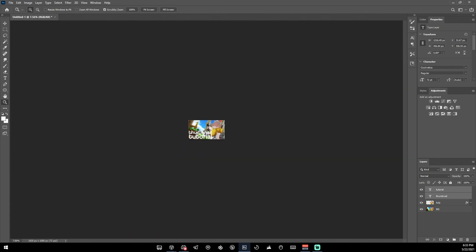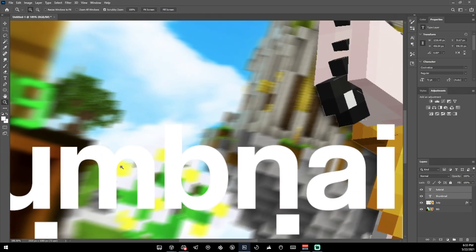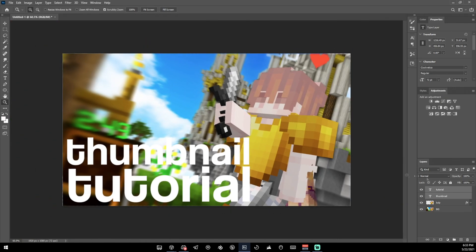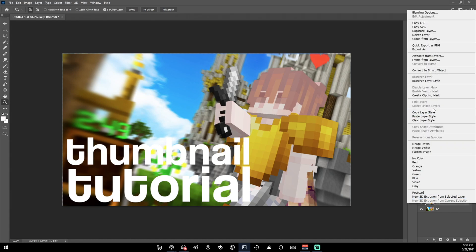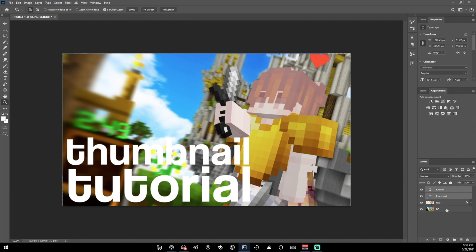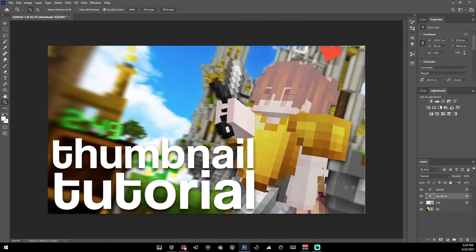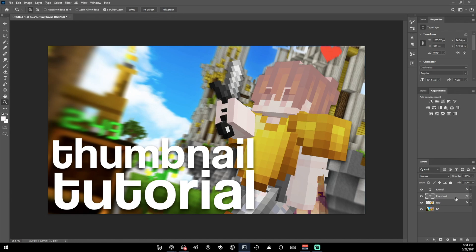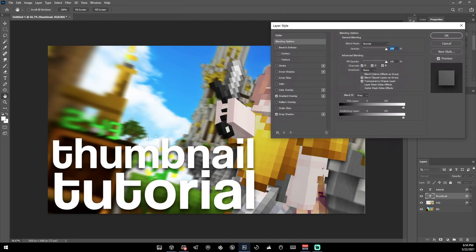You can see the text blends into the background a bit — you can't read this part here because the sky is white and the text is white. One thing you can do if you're lazy is copy the layer style from your character, select both text layers, right-click, paste layer style, and now it has a shadow that actually works pretty well.